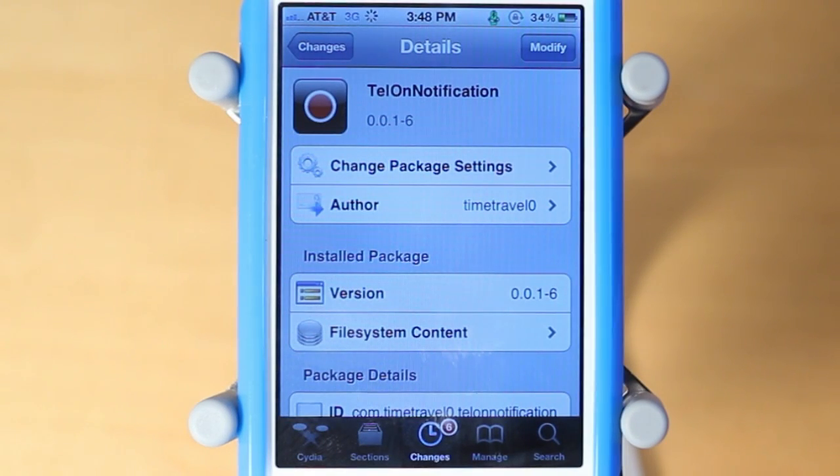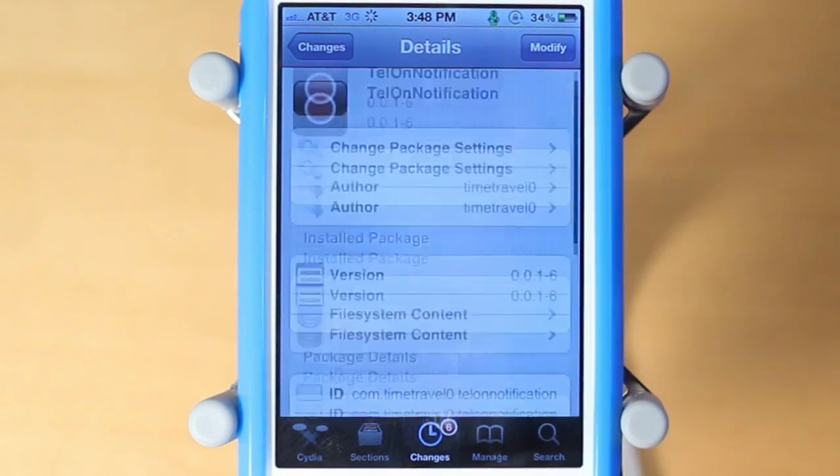Hey guys, Adam here. Today we have a video on Tell On Notification, a brand new Cydia Tweak that just hit Cydia today. It's created by TimeTravelZero and you guys can download it for free under the Big Boss Repo.